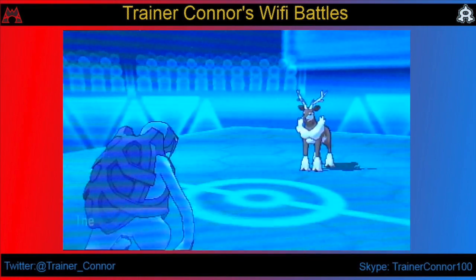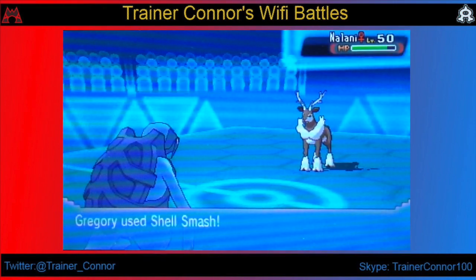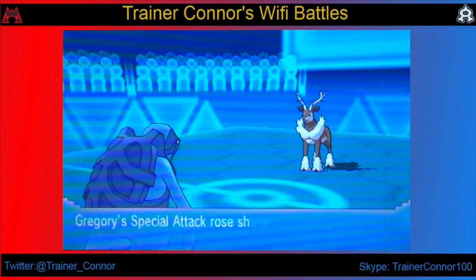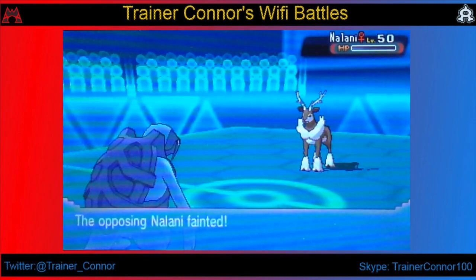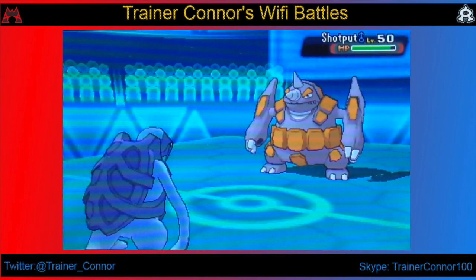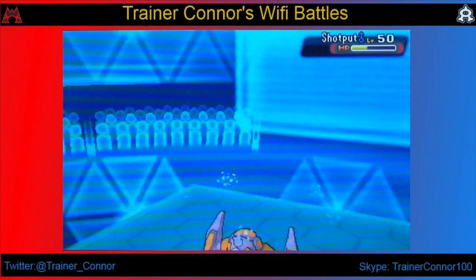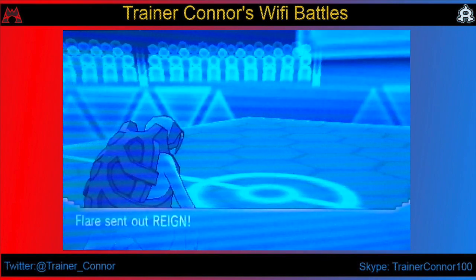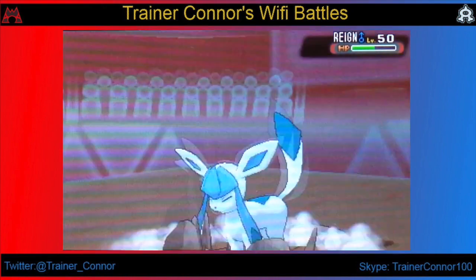I was expecting a Horn Leech from the Sawsbuck to activate my Weakness Policy, but that is not the case. He goes for the safe play to break my Sturdy. So I set up a Shell Smash and kick him out with a Stone Edge — fortunately I don't miss. Here comes Rhyperior, and I take him out with a Waterfall. That's two kills, leaving just my opponent's last Pokemon. After Stealth Rock damage at that level of HP, a Stone Edge is going to KO him.